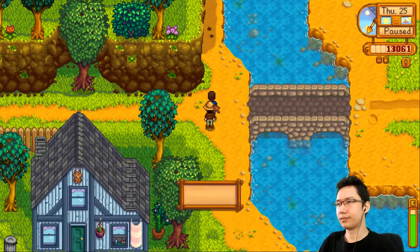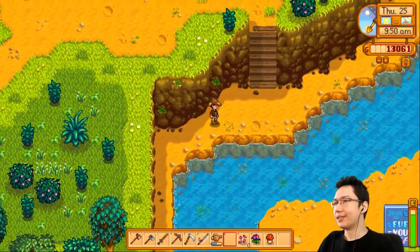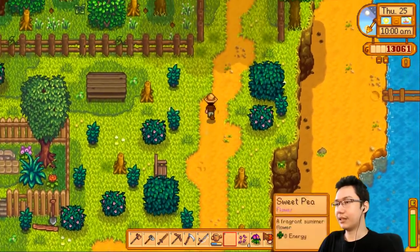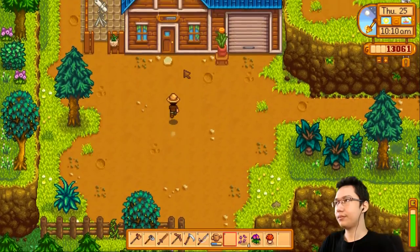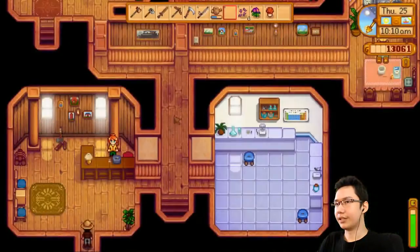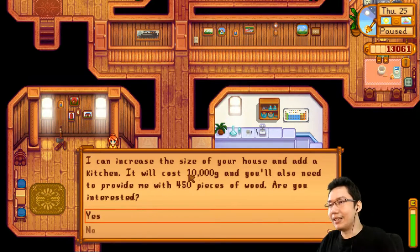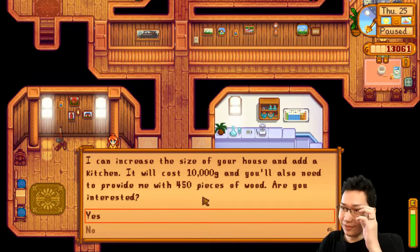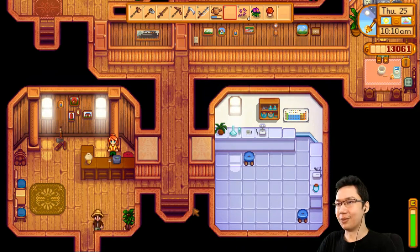Let's go see Robin — it's a Thursday so she's not doing her exercise thing. Robin is Demetrius's wife, and she'll be able to give me my kitchen upgrade. We can also drop the red mushroom into the community center since we're up here. She says: 'I can increase the size of your house and add a kitchen. It will cost 10,000 gold and you'll also need to provide me with 450 pieces of wood.' I need to get the wood — I did not know that.